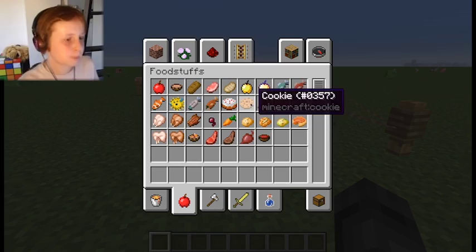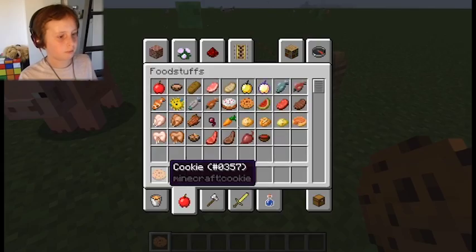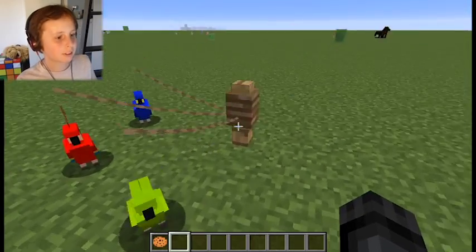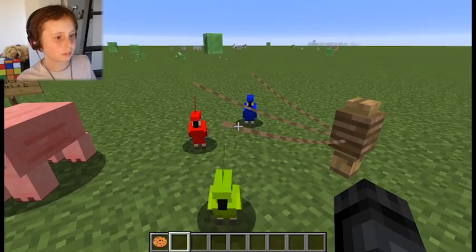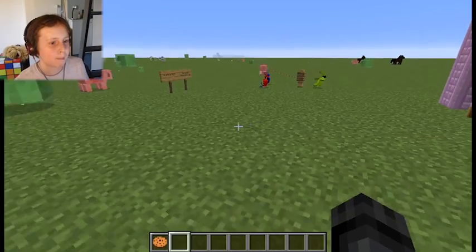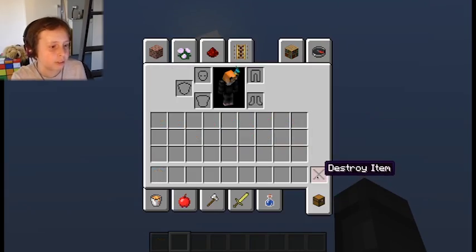Now to tame a parrot, you have to have a cookie. You have to keep doing it — it's really like a dog. And then you have it tamed. That parrot is now my parrot, so yeah, that's something quite interesting.